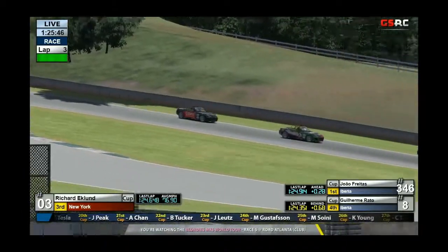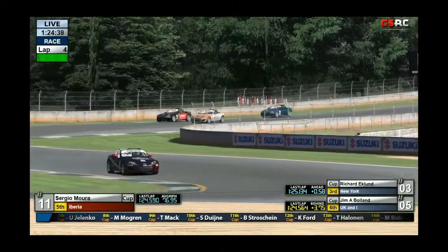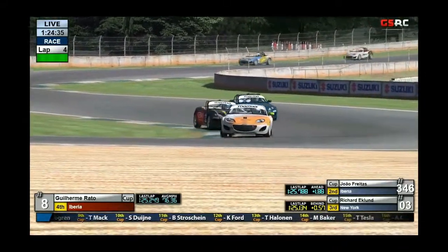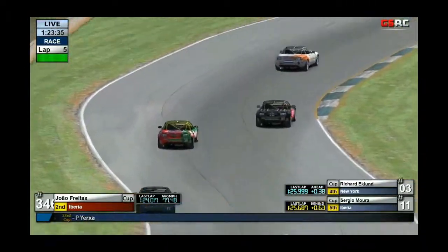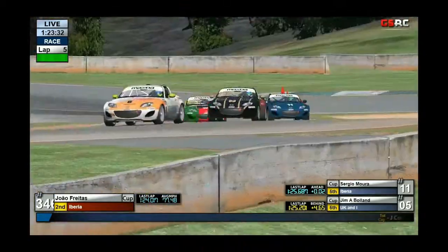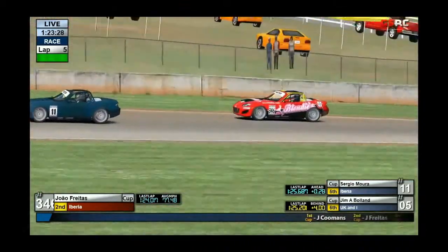Jalfreitas looks like he must have gotten a slowdown, because he just let Kuomint pass. It looks like Rato actually has the inside, and Richard Eklund is going to give him the position. So Richard Eklund is falling like a rock. That looks like Jalfreitas going wide — and Mura attacks and takes the position from Jalfreitas. So Jalfreitas lost quite a few positions there.